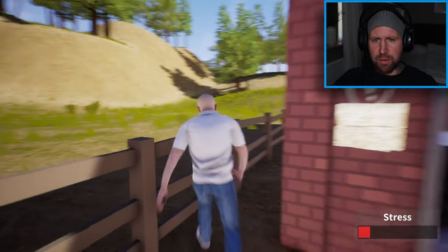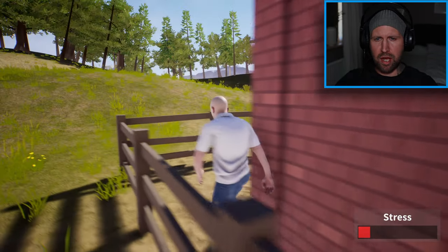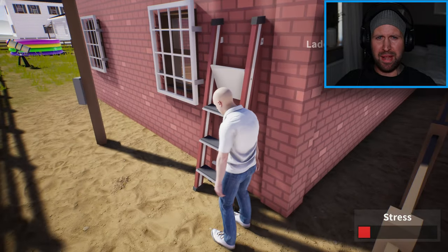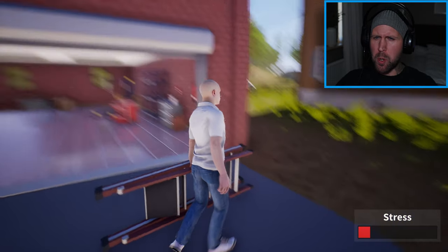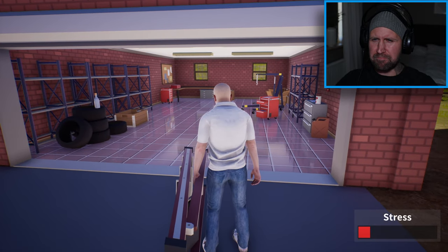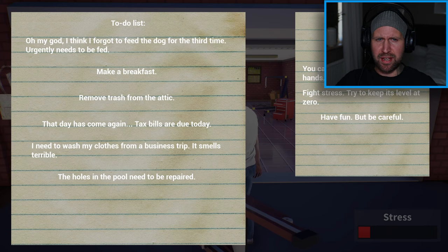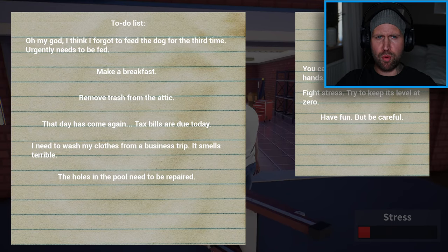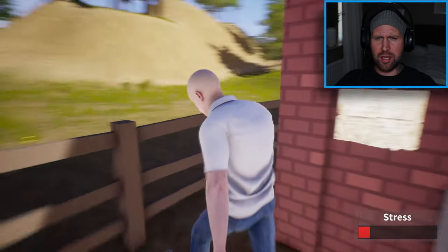We were supposed to grab the ladder and place it underneath the garage door somehow, but I don't really know how to use it. I don't wanna go in there because I'm going to end up getting smashed or something. How do we use the items? Throw away item? No, that doesn't work!